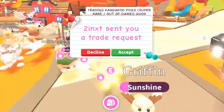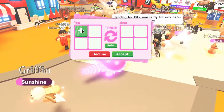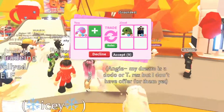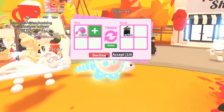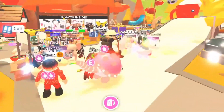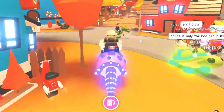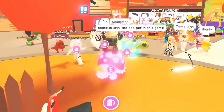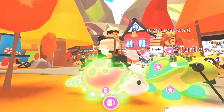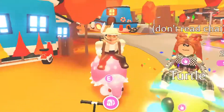Let's see what they have here. A couple legendaries — we don't need a ninja, we have one of those. The frost is still sitting out there, and we did get offered a frost earlier. Now it's this mega turtle — we do have one, but it would be nice to have another turtle. Don't read the chat. Pretty much I think that's about it.